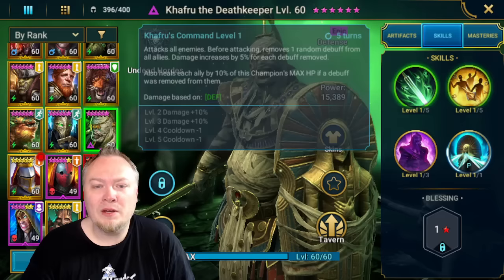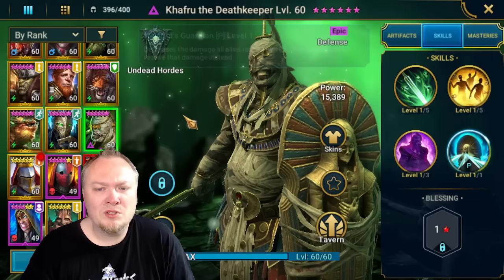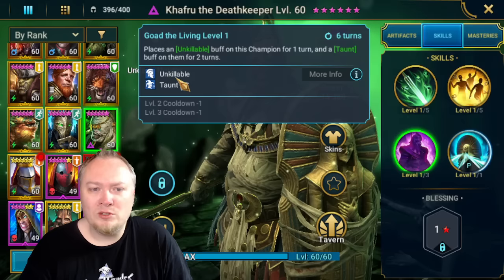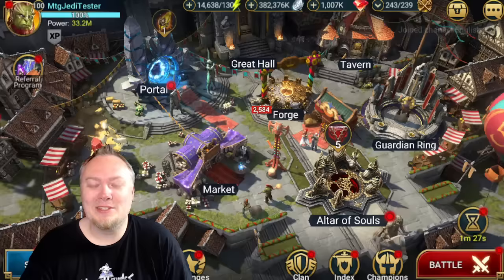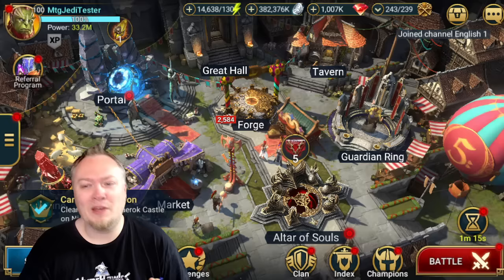He transfers a random debuff AoE, removes a debuff, heals, has Unkillable and Taunt - this champion will receive that damage instead. That's pretty decent. I feel like I need this guy on the free-to-play. Will the clan boss automatically target him if he has Taunt up? If I speed-tune him, does that do something for me on the free-to-play? That sounds very intriguing. Thank you for watching, I'm MTG Jedi - have a great day, and start saving stuff: live arena, Phantom Shogun, souls - all of that. Start saving immediately so you're ready when these progress missions come out.